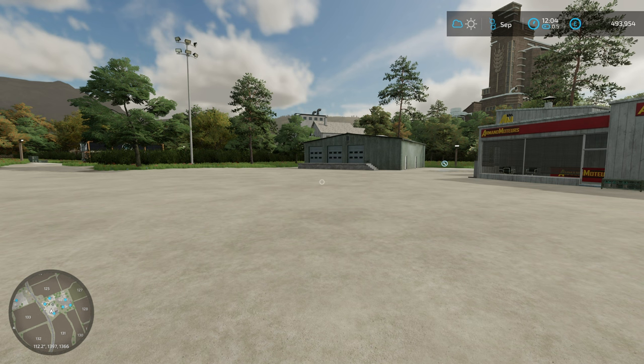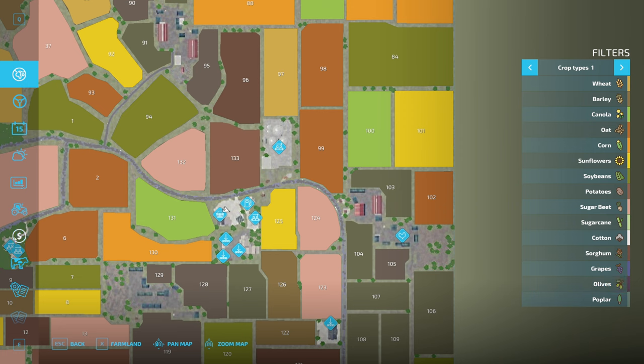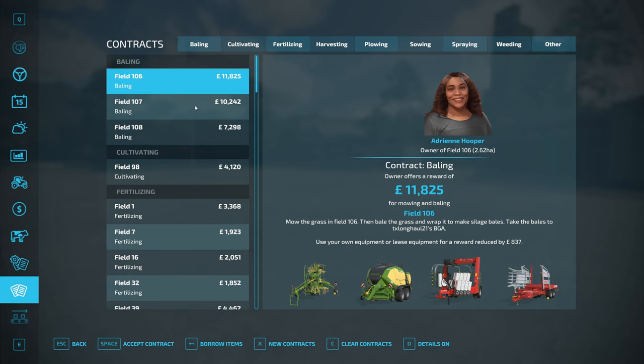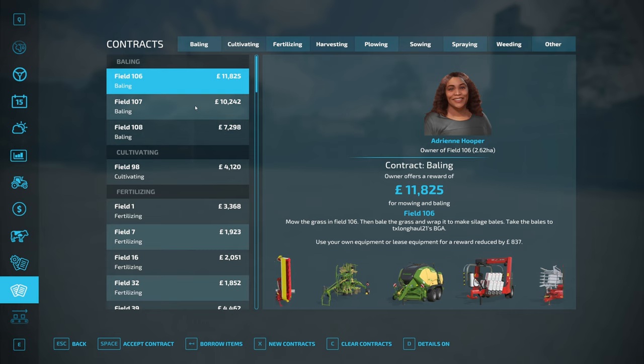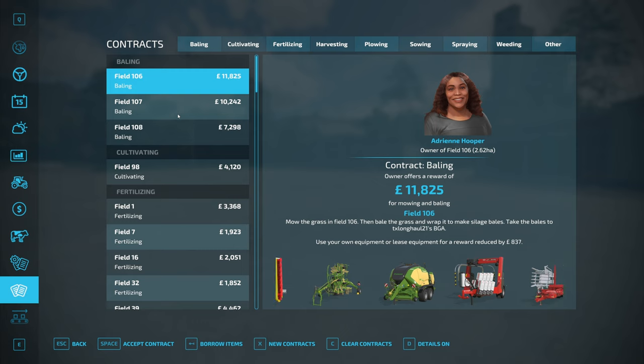Number four - and these are in no particular order - is contracts. Some people are a bit funny on contracts, but for me contracts are a really good way of making money. If you're curious, take a look at my recent Maple Farm videos where a separate contracting business is being run by some of the patrons and they are raking in the cash. Bailing is generally very profitable, particularly the silage ones - you get to keep the excess bales and can sell those.